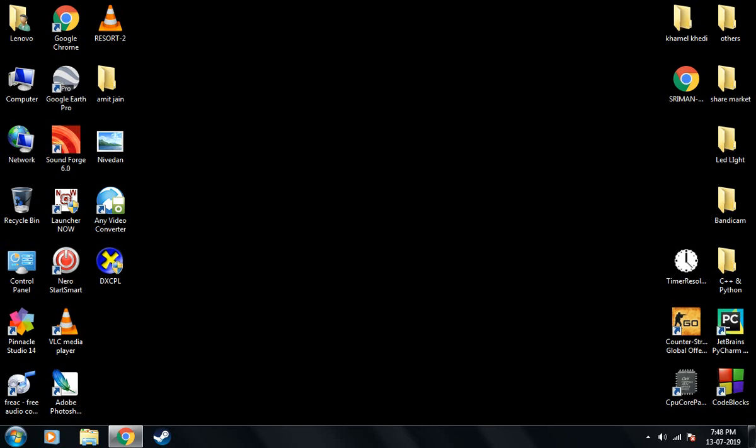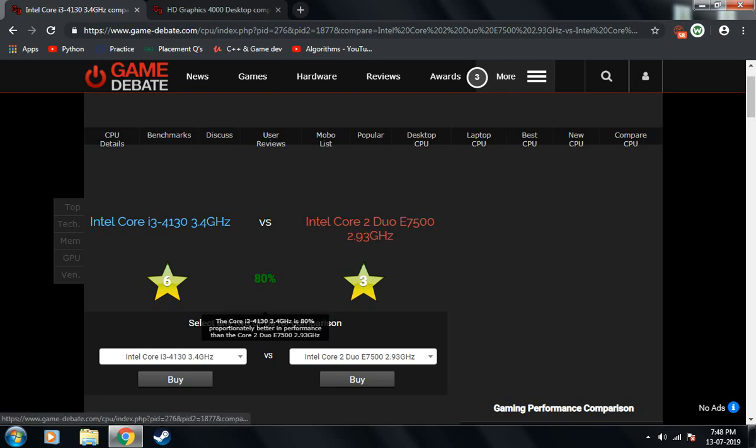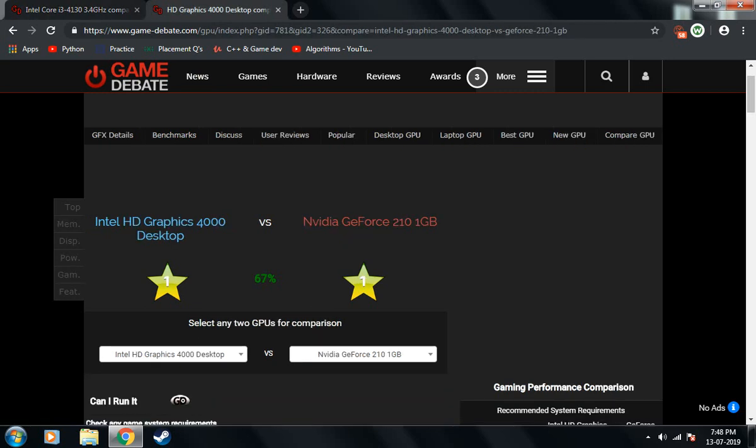According to the lite.pubgpc.com minimum specs, it says you need a fourth-gen Intel i3, which is 80% better than the CPU I have — the Core 2 Duo E7500. Furthermore, even the minimum GPU requirement listed on the PUBG PC official site, the Intel HD 4000, is 67% better than the GPU I am currently using.